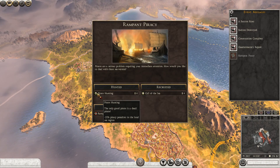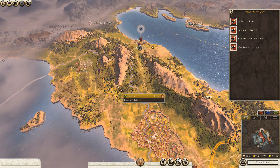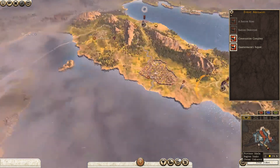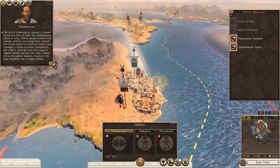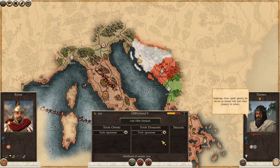Rampant piracy — we'll go for hunted. Faction rises. I was watching this on the end turn — what the Carthaginians have done is they captured Syracuse and then they actually liberated it. So there's a new faction that's been liberated. Let's check diplomacy: Carthage — they're very friendly. These guys are neutral; you can get some trade out of them.